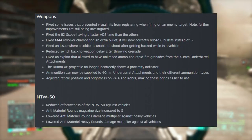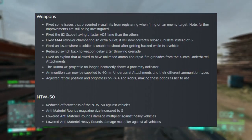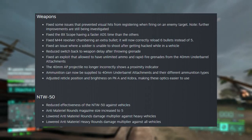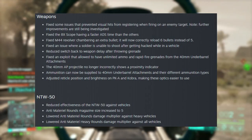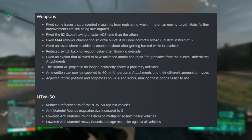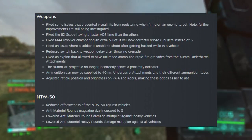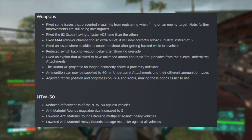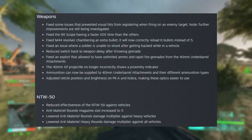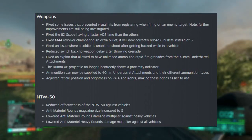On to the weapons. Along with some other changes like to the M44, the 40mm projectile no longer incorrectly shows as a proximity indicator. They have changed the 8x scope — it doesn't have as fast an ADS anymore. Before, it was the fastest ADS out of any of the scopes, which was weird for an 8x when you'd think the 6x would be faster. Personally, this isn't huge for me as I found myself more often using the 6x. I like a cleaner scope rather than something that has range markers on it.